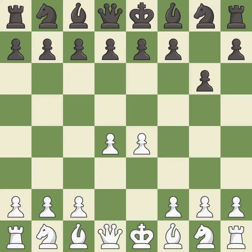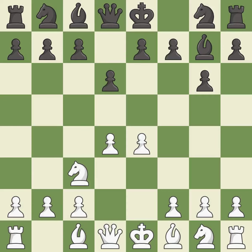d4 takes full control of the center and opens up for more development. Bg7 puts the bishop on the long diagonal in a move called a fianchetto. c3 defends the e4 pawn and puts more pressure on the d5 square. d6 defends the e5 square and allows the light-squared bishop to develop.